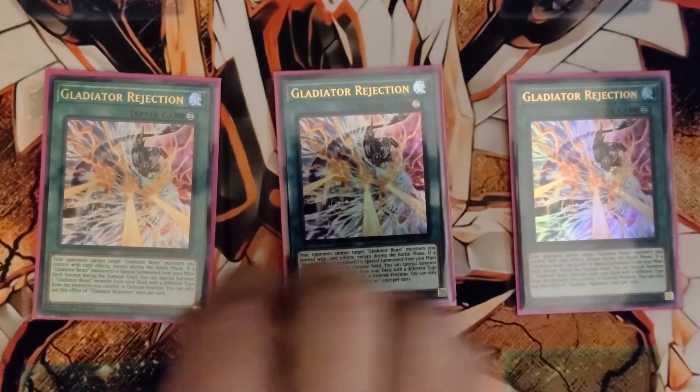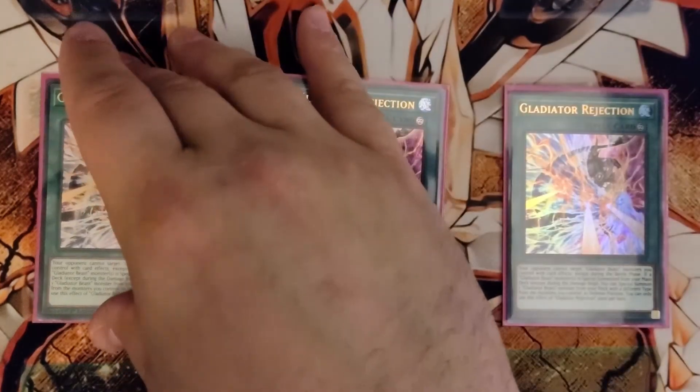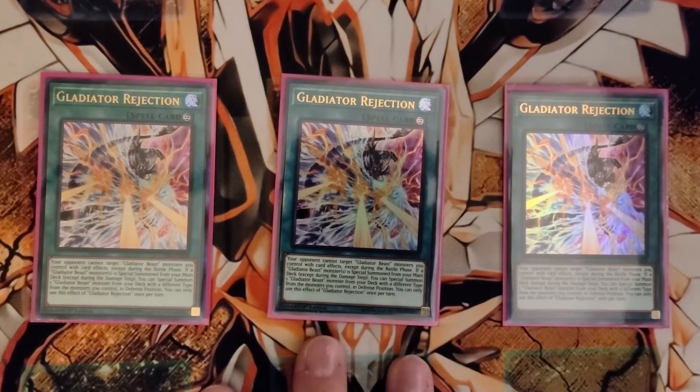Gladiator Rejection — this card is good for what it is, but it is super meh. It's a Gladiator card, not a Gladiator Beast card. What it does: you activate it if you special summon a Gladiator Beast from your deck — be it Rescue Rabbit getting an Ondel, Unexpected Die getting an Ondel, or the tag-outs — and you get to special summon a Gladiator Beast card from your deck, but it doesn't get its effect because this is a Gladiator card. It gives you a free extender. But if the monster you summon attacks and lives in main phase two, it's worth it.